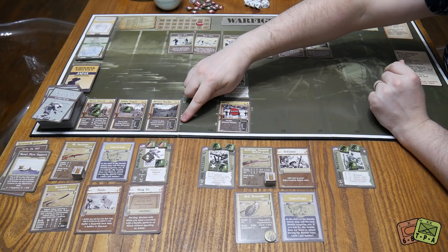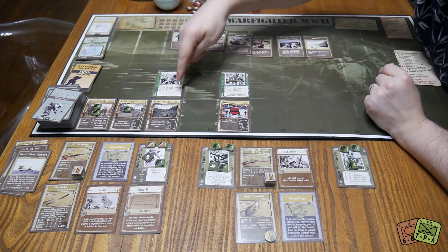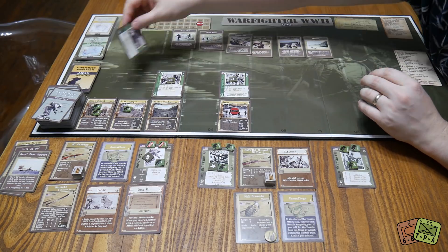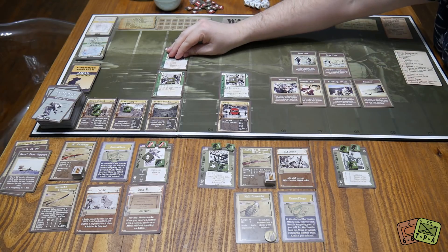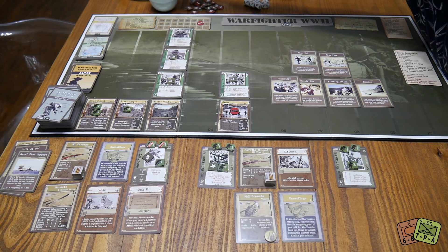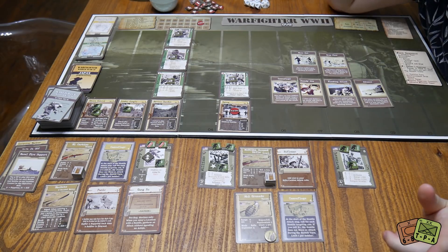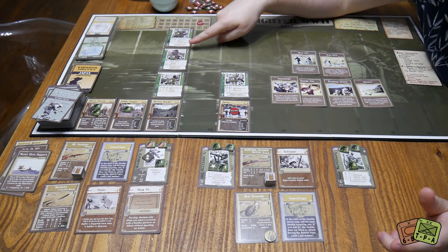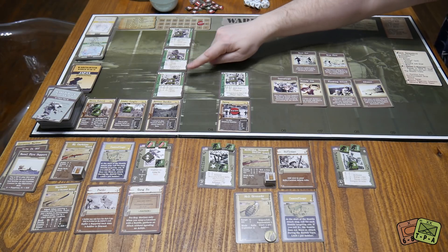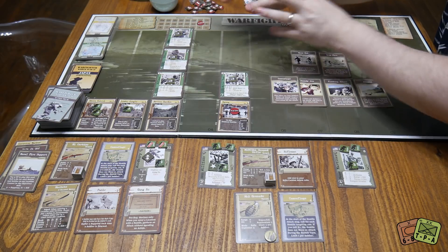The first hostile card is a Rifleman — nothing special, he's going to attack number three. The second is an Officer — this is bad. He has Fearless and Inspire. He's going to attack number three as well. The third is a Machine Gun Team — things got really hairy real quick. He targets number one. Now there's important screened interplay here: the Officer is screened by zero through one, the Machine Gun Team is screened by one through two. The Rifleman is a value one, meaning to kill either the Officer or Machine Gun Team, we have to kill the Rifleman first.